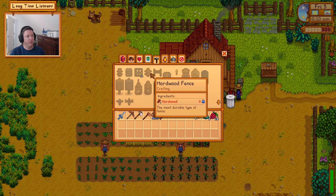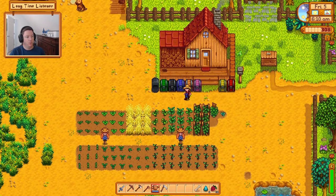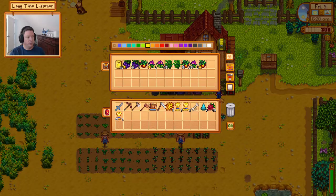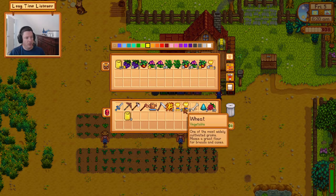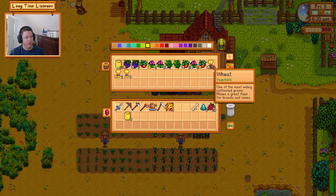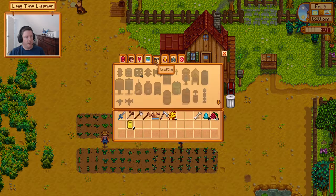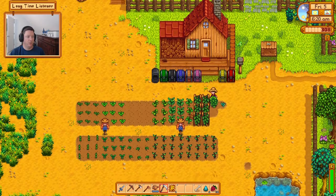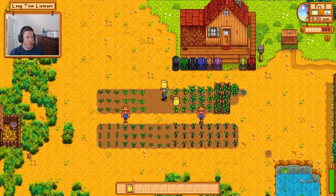We've got some wheat ready. We get hay when you cut the wheat too — we got nine wheat but also five hay, which is pretty cool. Let's grab nine more wheat seeds. We're going to save all of the wheat because we're going to turn it into beer once we have kegs, which I can't craft yet — I think you have to be at level 8 farming.